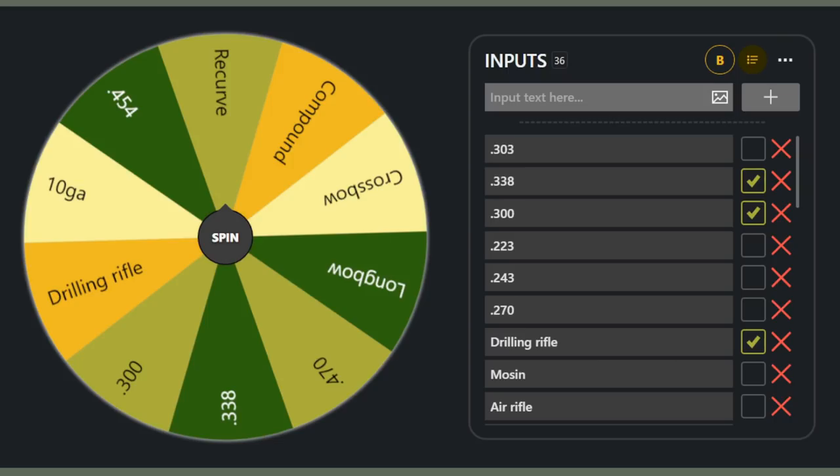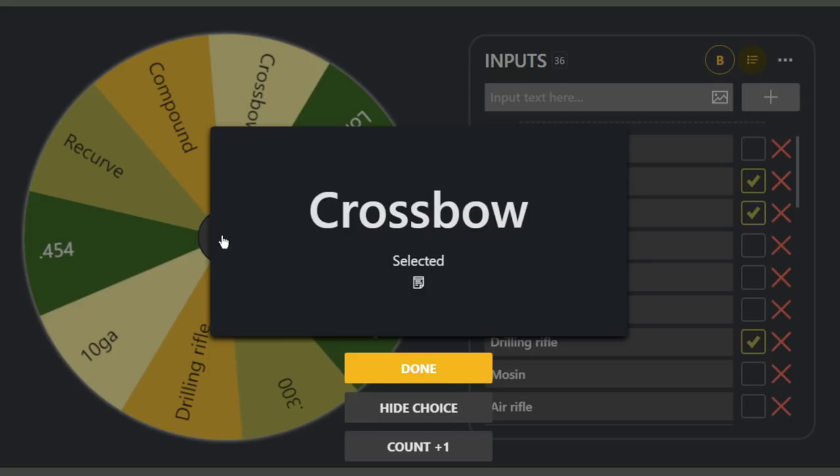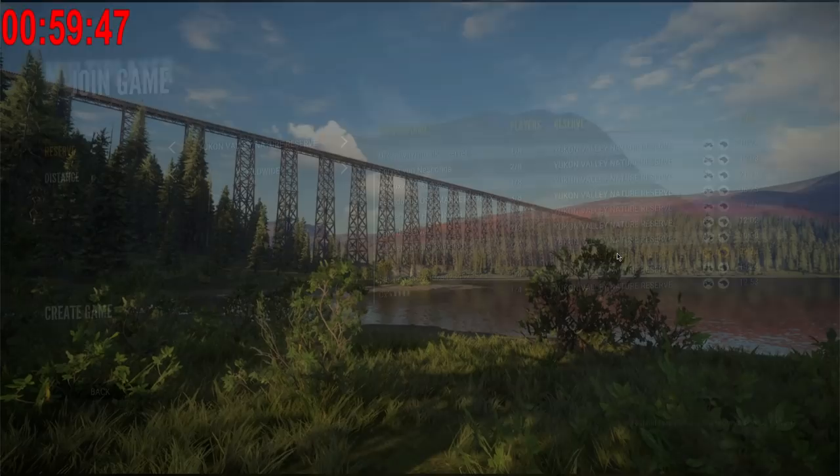Since we ended up rolling a shotgun for the first one, the only thing left is a class 9 weapon, and there's a lot of options here. Let's hope we don't get one of the bows — really hoping for the .300 or the .338. And we ended up getting the crossbow for our class 9 weapon. This is going to be a very interesting one, having to use a crossbow and an over and under shotgun. The hour has officially started. Let's head out into Yukon multiplayer and hope that we can come across something worthwhile.